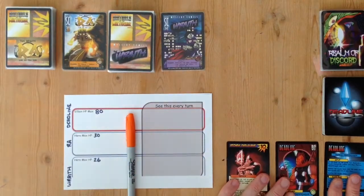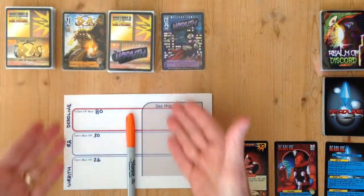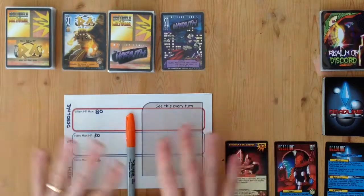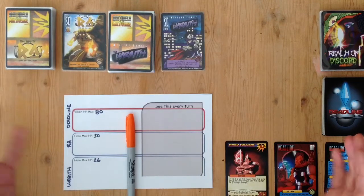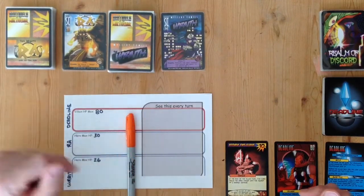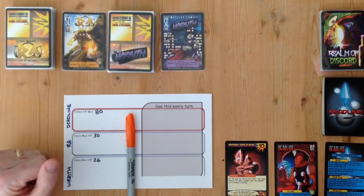Some things like the discard piles are going to be out of sight of where I'm filming, but I think that'll be less distracting anyway. As I build up equipment and ongoing cards it's going to get a little busy, not to mention Deadline's cards. We'll do our best to keep the playing area visually manageable. We start with the villain turn, then go to hero turns — Ra first, then Wraith — then the environment turn, and that represents one full round.